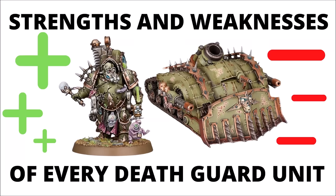Let's talk through the ranks and forces of the Plague Marines and Mortarion, looking over every Blighted Trooper, Twisted Acolyte, and Tough Demon Engines in the entire army. Let's talk through the strengths and weaknesses of every Death Guard unit.